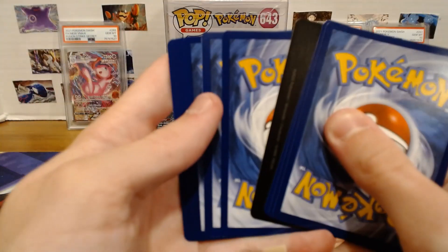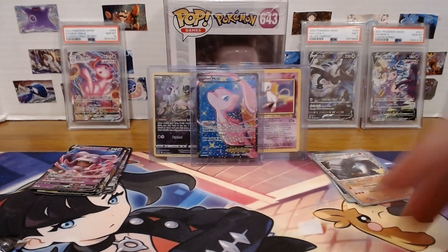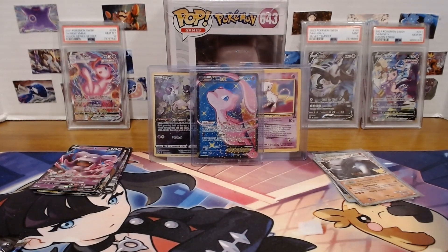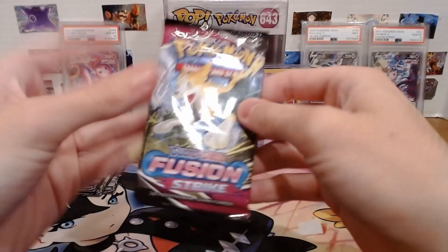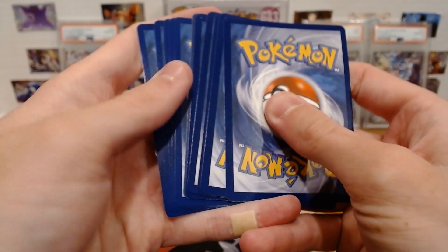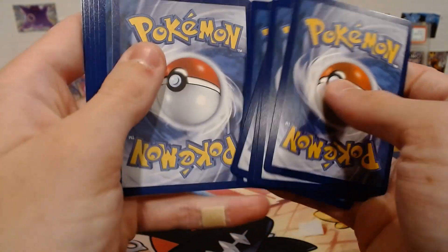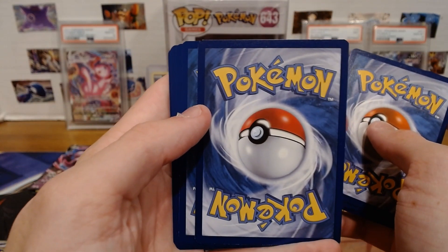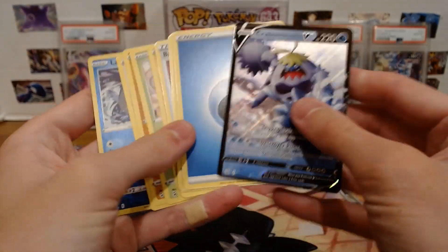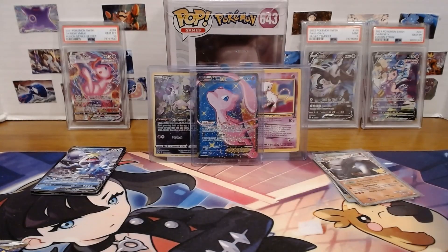Astral Radiance — look at that off-color card. Oshawott and Registeel Non-Holo. Maybe that card was just more saturated or something. Fusion Strike — give me that Gengar. There's a card that looks off from the rest. There's our pull: Cramorant V. I'm almost positive that was the pack trick — I'm just going to have to go back through that and see.